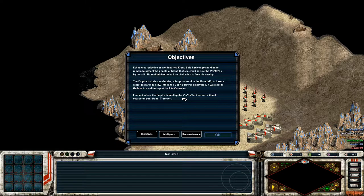Not sure how we got the transports — I guess the Rebellion sent some to pick us up. Ichu was reflective as we departed Krant. Leia had suggested he remained to protect the people of Krant, that she could secure the Vorna II by herself. He replied that he had no choice but to face his destiny. The Empire had chosen Gettys, a large asteroid in the Kron Drift, to base a secret research facility. When the Vorna II was discovered, it was sent to Gettys to await transport back to Coruscant.